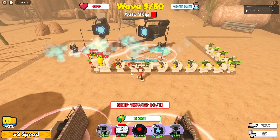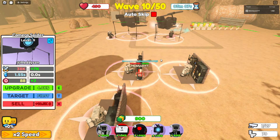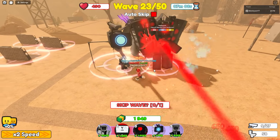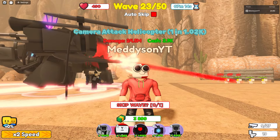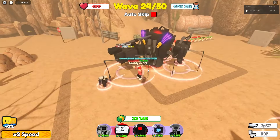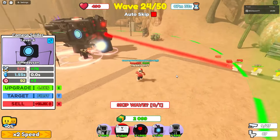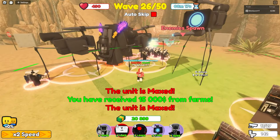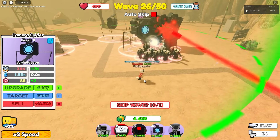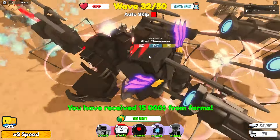I'm kind of struggling on wave nine because I'm upgrading my money units and not focusing on combat. Let me upgrade these a bit. If I can beat insane mode I'll be happy - I think this is the hardest map. A few moments later, I've got maxed out titans which should help. I just wish I had a really rare RNG title. I think this video is going to be mostly RNG spinning. All these animations look sick - I feel like I've set up nicely with titans and spiders.